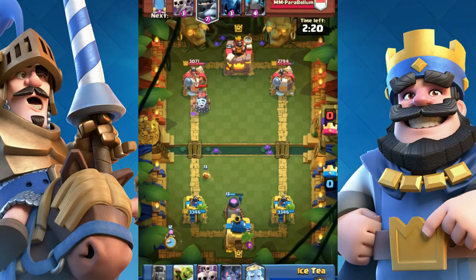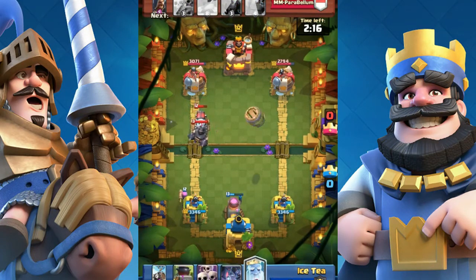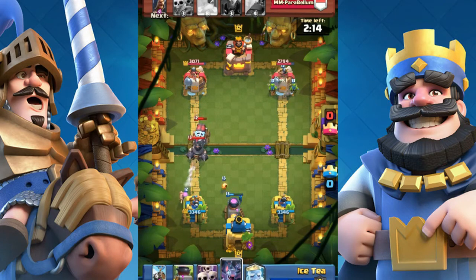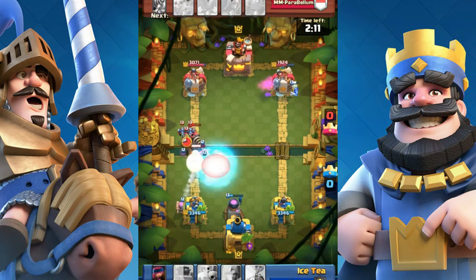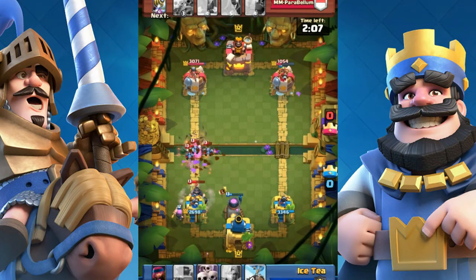Number 4: Defending. Most people agree that Firecracker is more defensive than the Princess. That's why people usually use her more than the Princess. So Firecracker 2, Princess 0.